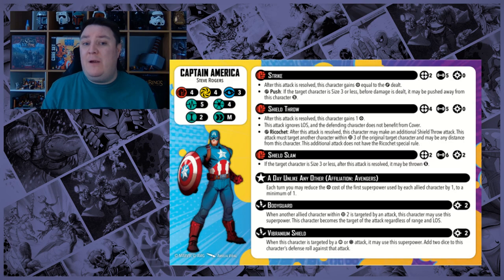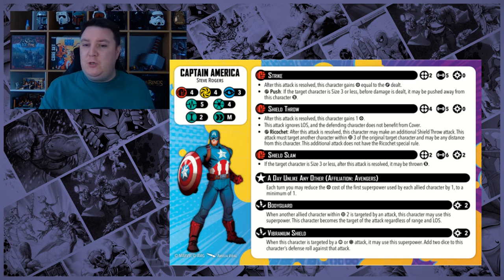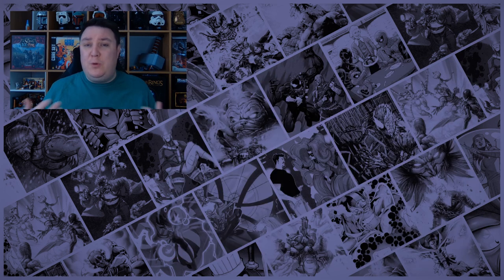Let's finish by talking about ways that cover can be negated. Some are very obvious — Captain America's Shield Throw clearly states that this attack ignores line of sight and the defending character does not benefit from cover. As a hard fast rule in this game, something that says you don't benefit always overrides something that says you do benefit. So Captain America doing a Shield Throw into Rocket Raccoon means Rocket will not benefit from cover, even though his card says otherwise. Similarly, Iron Man's Repulsor Blast and some others explicitly show this on the card.